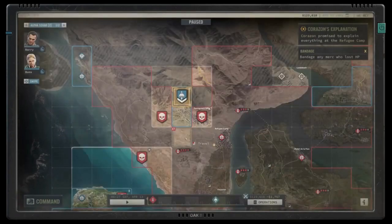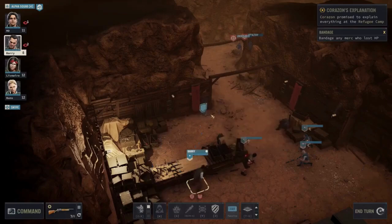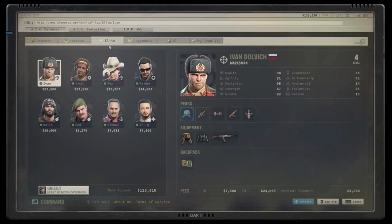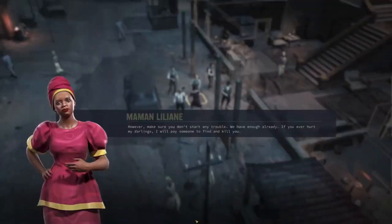Jagged Alliance 3 takes place in the country of Grand Chien, which has been plunged into chaos by the Legion, a ruthless paramilitary group. The game begins with players corresponding with the president's daughter, who is requesting the help of the Adonis Corporation following the kidnapping of her father. Players will take on the role of the Adonis Corporation, handling all its operations, including hiring mercenaries and taking them out into the field to reclaim the country.